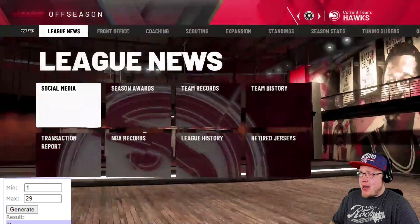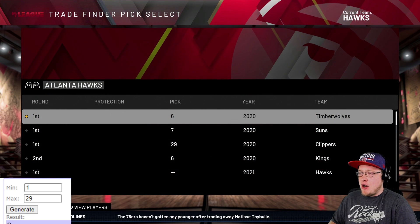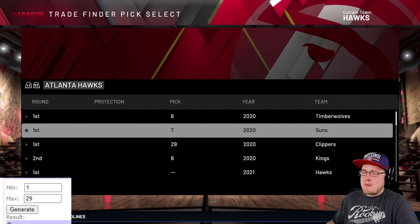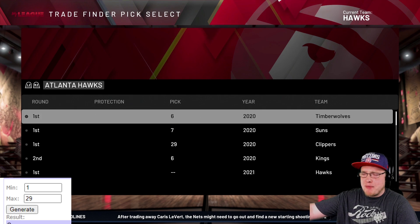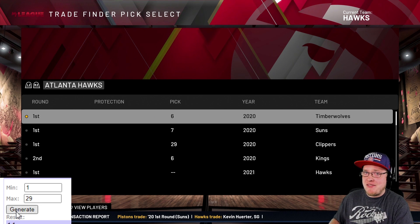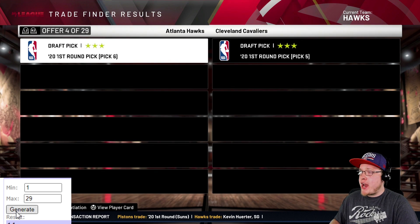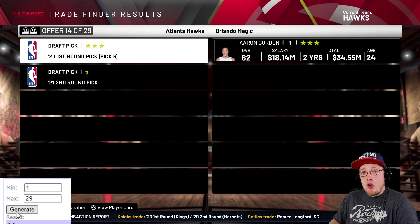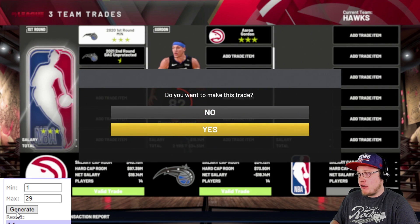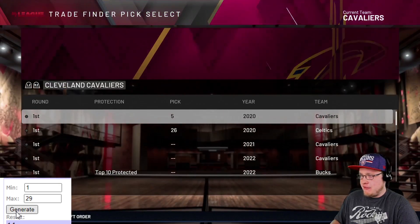The Atlanta Hawks have the 6th pick. They actually already traded for the 7th pick as well, so this works out perfectly - they trade their 6th pick for a player and still have the 7th pick. Trade number 14 comes up, and it's Aaron Gordon. Aaron Gordon as the starting small forward playing with John Collins and Trae Young, and they still have a 7th pick in the draft - that's nice for them.